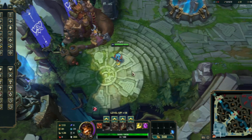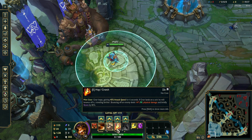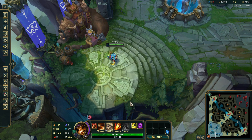For ability order, this is what I go exactly. I go Q level 1, E level 2, W, and then I max Q. You obviously do R whenever you can, but you max Q, then W, and then E last. Hopefully you got that.